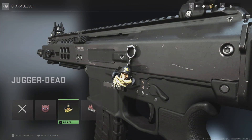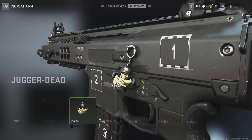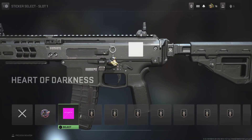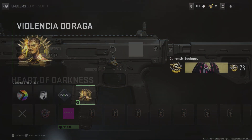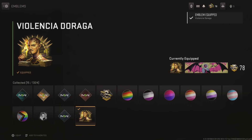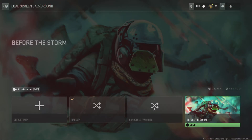One of the rewards will be this weapon charm, and you will also get this sticker. If you head into your emblems, you will see that you got this brand new one. You also unlock three loading screens, but only one of them will show up.